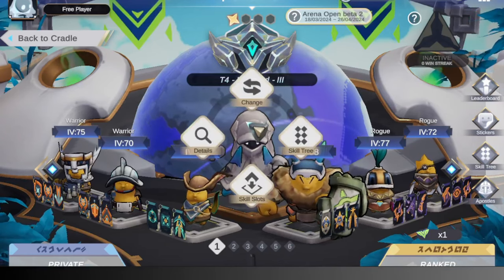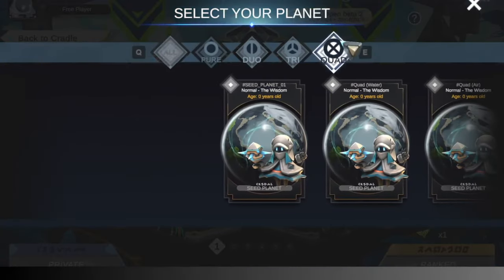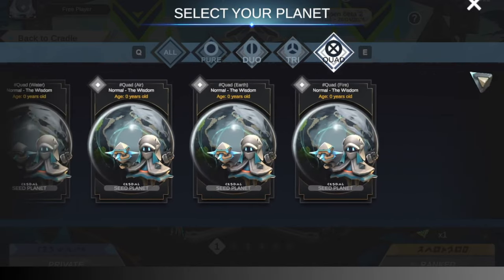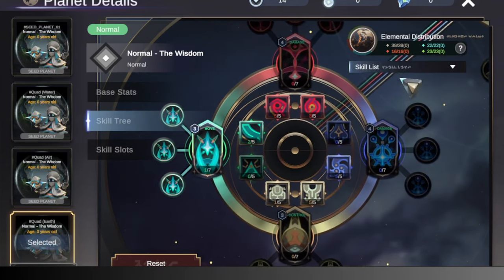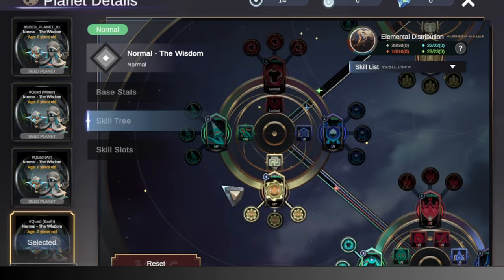Team compositions in Apeyron are made up of both a planet or avatar and Apostles. Let's talk about the planet or avatar itself. This build is using a quad-earth planet. The strategy that we want for this build is burst and targetable damage, mobility, and crowd control to make sure that we can get a hold of an avatar and pin him down while our Apostles go to work on him. The following skills is what we want in the skill tree.